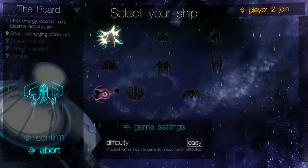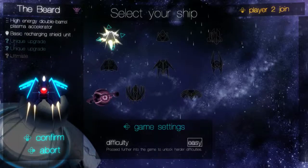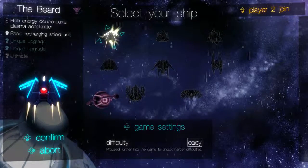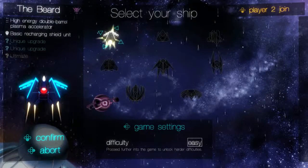So let's see what this is all about. We're going to start with our first ship, The Beard, which is an amazing ship name, by the way. It folds out twice. It has a high-energy double-barrel plasma accelerator and a basic recharging shield unit.